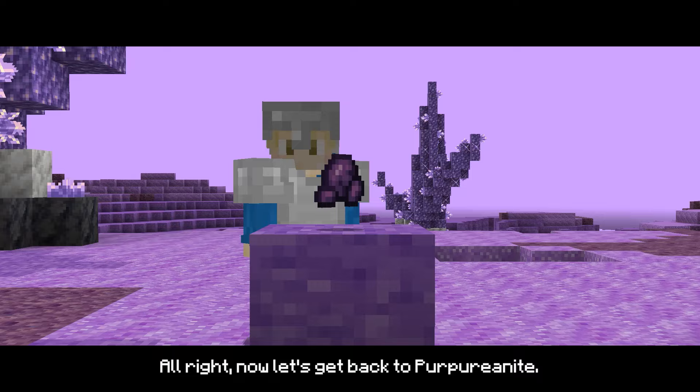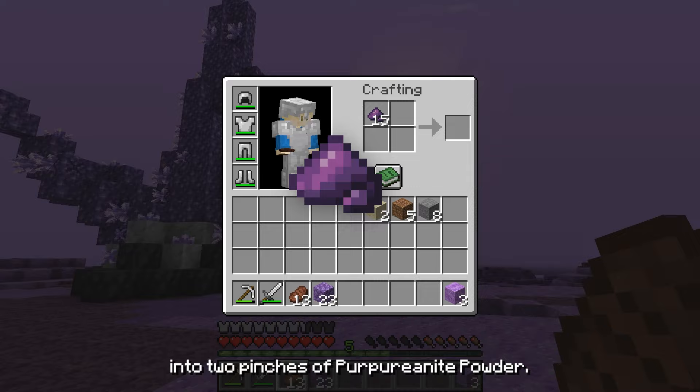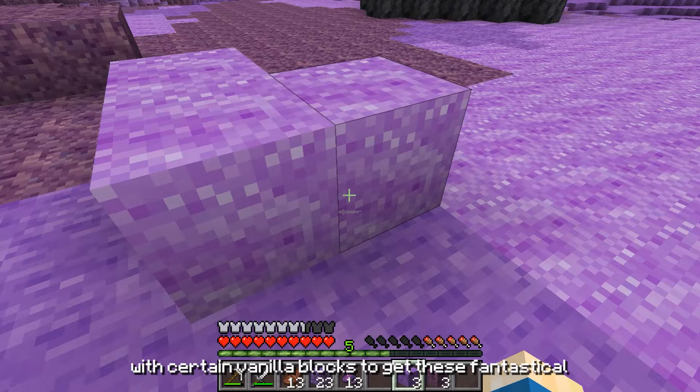Now let's get back to Papyrionite. Firstly, one of its uses is that it can be decomposed into two pinches of Papyrionite powder. You can then combine them with certain vanilla blocks to get these fantastical Papyrionite-themed blocks.